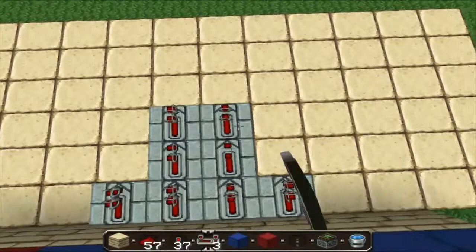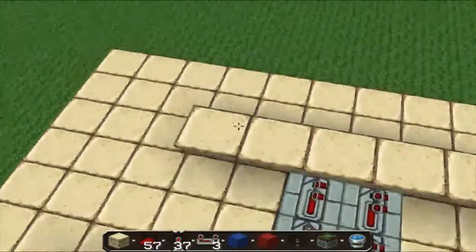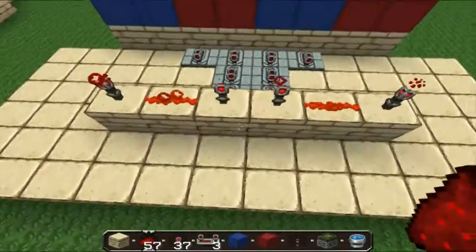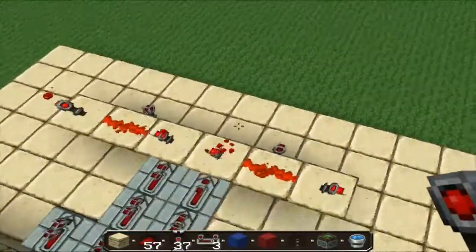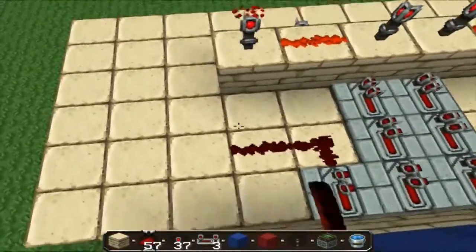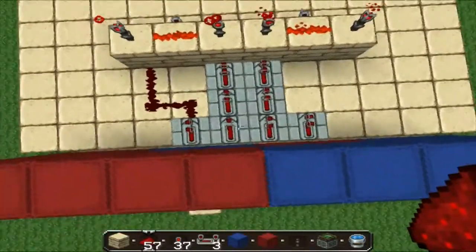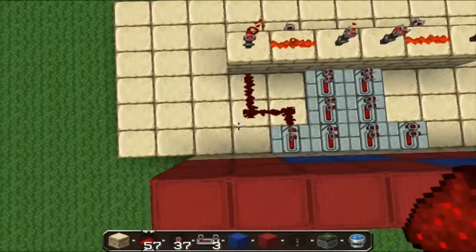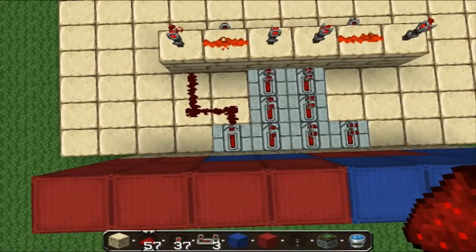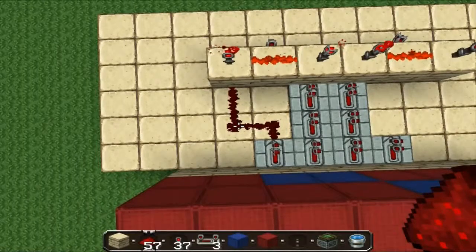I'm going to extend this out three just to be safe, so I don't have to redo it or anything, and start setting up the AND gates. Redstone torches like this — make sure you have the redstone across the top, and then the output torch. And you gotta make sure that when you're doing the redstone, it's flowing into the block as opposed to out of it.